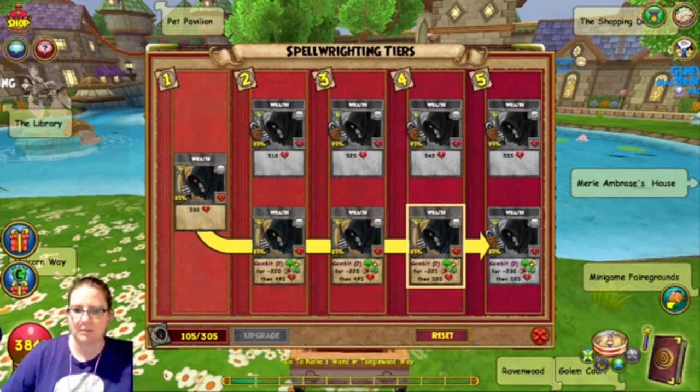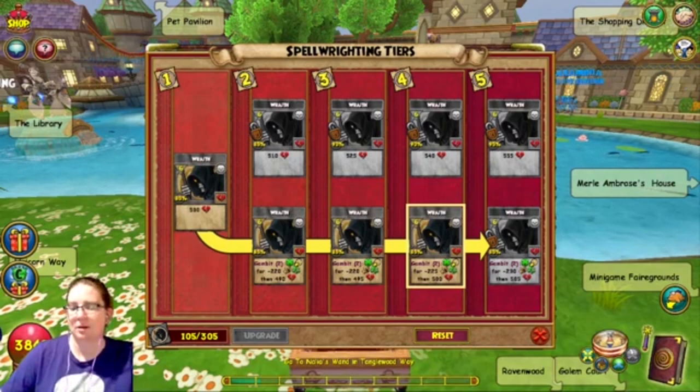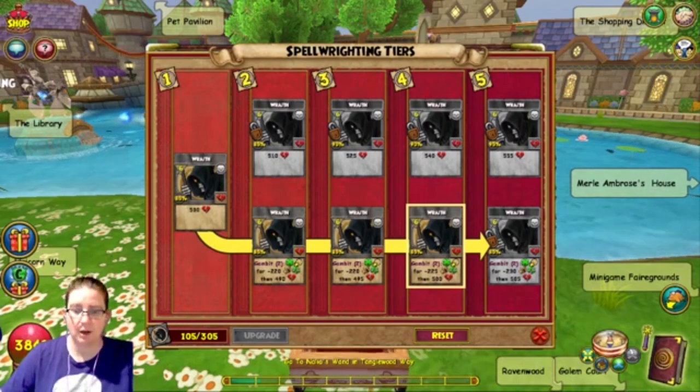The bottom path: instead of three pips and a shadow pip, it costs five pips and a shadow pip. And instead of doing 250 damage, it does 545 damage. Going up by two pips and more than doubling the damage — yes, please.